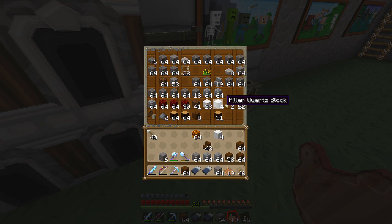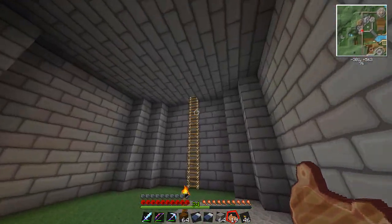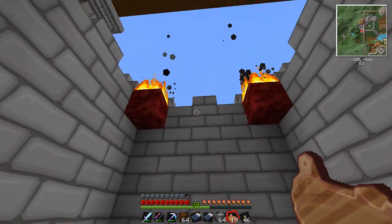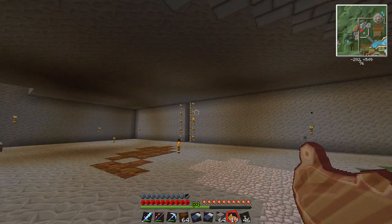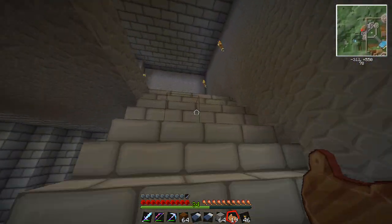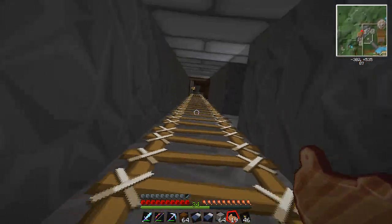We've got wood for days in here and stone bricks. Not using much cobble - it's mostly stone. We've got these little walkways here to get up on this thing, and we've got ladders in here to get up top to the little watchtowers. Nothing really going on in here, kind of just for looks, but I did make a staircase in here. We've got this big huge area - we could do something with it. This castle would make a good place for like 10 or 20 people.